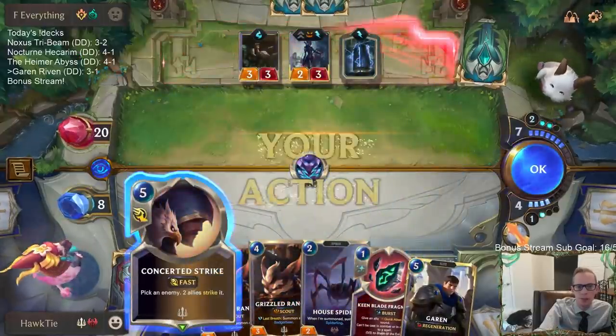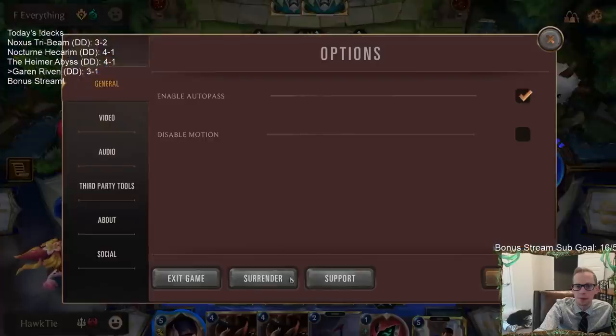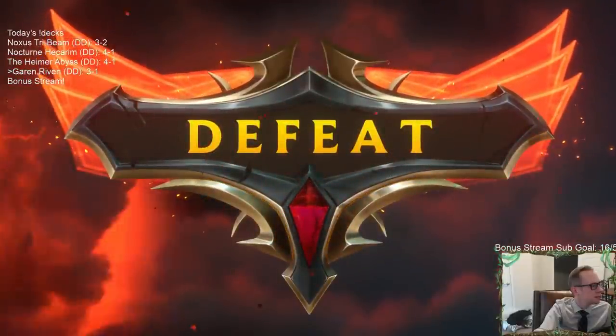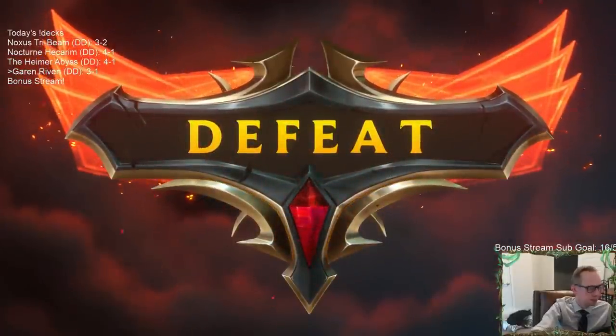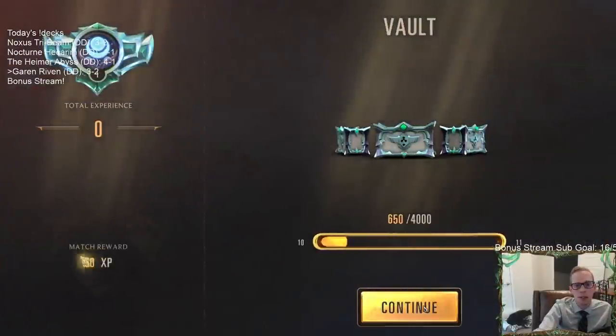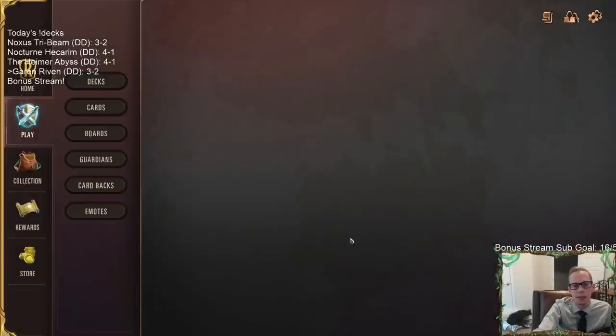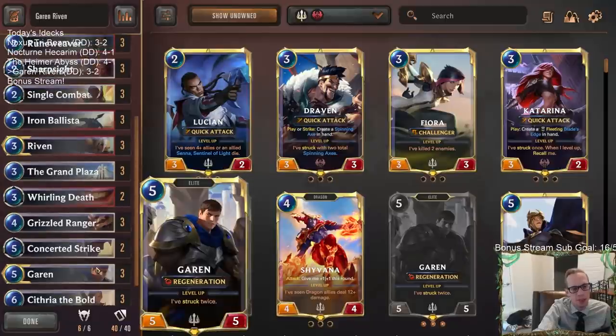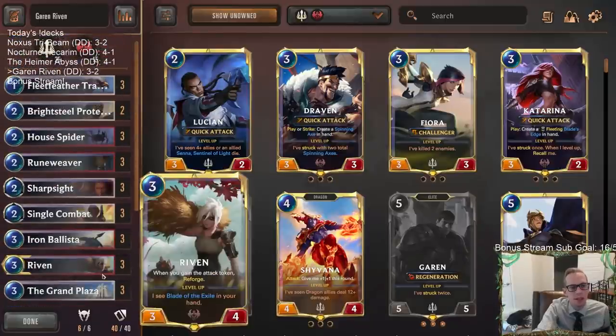I'm playing this so I can have Concerted Strike — obviously I have to kill this Peddler. It doesn't matter anymore. GGs. Well, it started off really strong for us. That was an incredibly good hand for them — really just the perfect hand: Teemo, Elise, Peddler, and then all Go Hards and Mystic Shots after that.